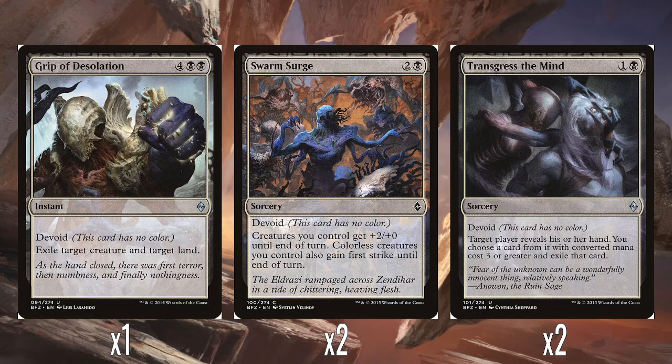Then two Swarm Surge — two and a black, Sorcery. Creatures you control get plus 2/plus 0 until end of turn, and colourless creatures you control get First Strike until end of turn. It's a bit weird to have First Strike on a black combat spell, but giving all your creatures plus 2/plus 0 and First Strike is obviously pretty scary if you're going to swing with all of them. Then two Transgress the Mind — one and a black Sorcery. Target player reveals their hand, and you choose a card with mana value three or greater and exile it. Just get rid of their most expensive things — a targeted black discard effect. That's perfectly fine.